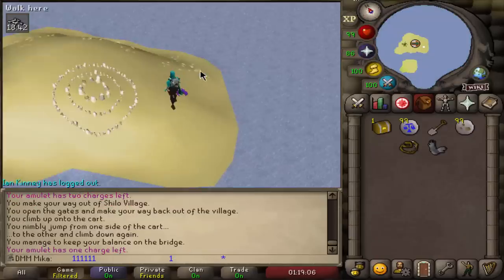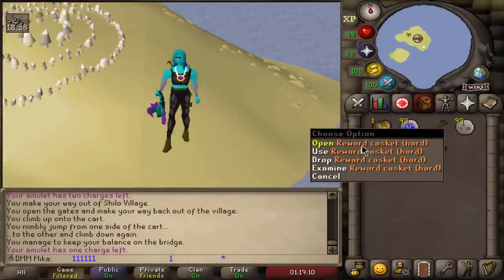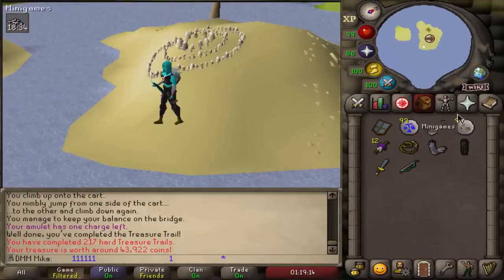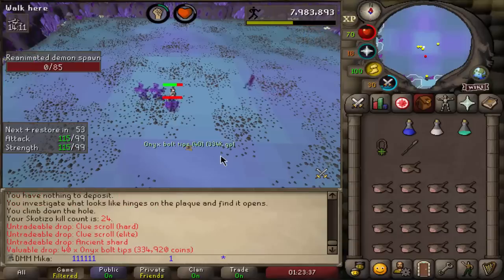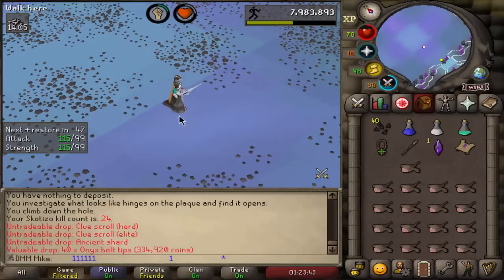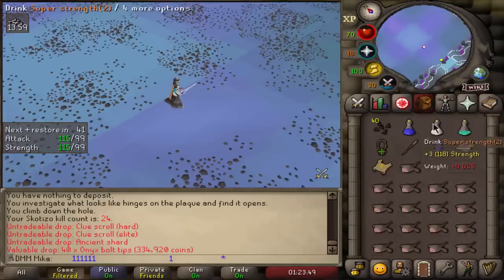Another hard casket — this one's gonna be good, I have a good feeling about it. Alright, it's one of the worst actually. Next one is definitely gonna be good. Hey, there it is — got an Elite! Chance of a Mimic right there, and really good drop — Onyx bolts! Awesome.